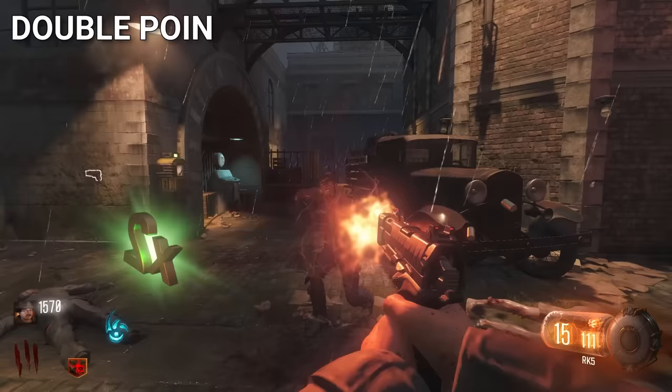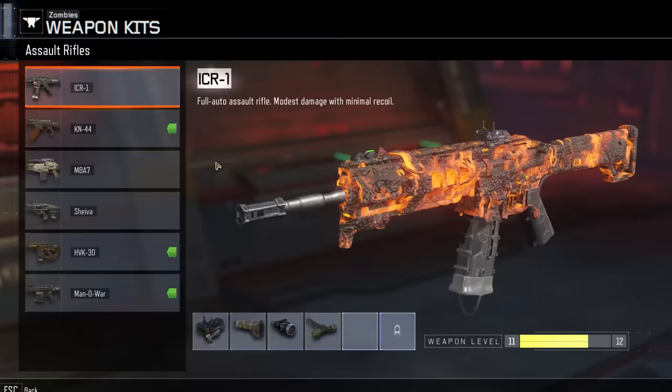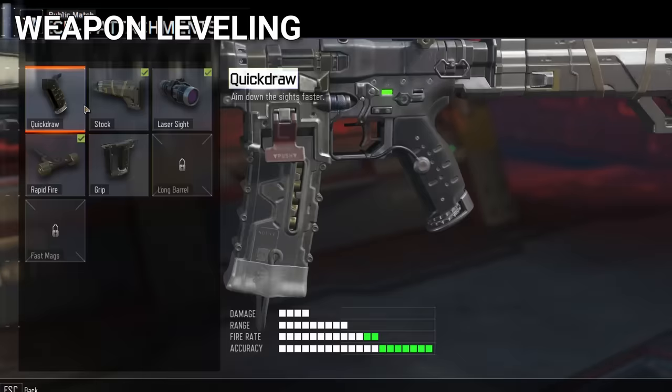Whenever players have double points active and they get a nuke drop, it feels so great — players now get 800 points rather than the normal 400. Weapon leveling was also introduced in BO3, and it gave something for the hardcore Zombies fans to grind. They could grind camos and put attachments on their gun, and specifically having the Fast Mags attachment was extremely useful.